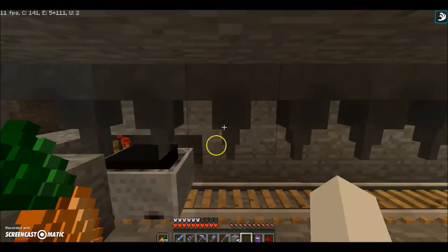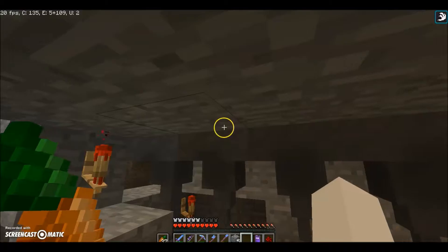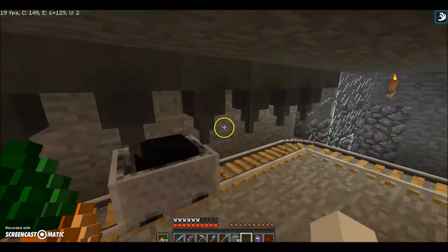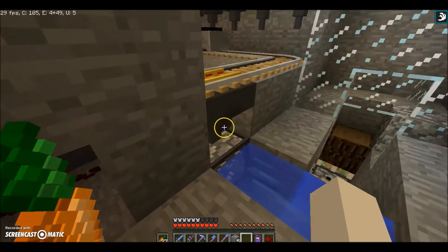Over here down here we have the output system. Thanks to the plugin on the server that allows you to launch yourself up in the air like a boss. You've got these hoppers right here, they're all filling this up and it's gradually filling that up, and then it deposits everything into here.